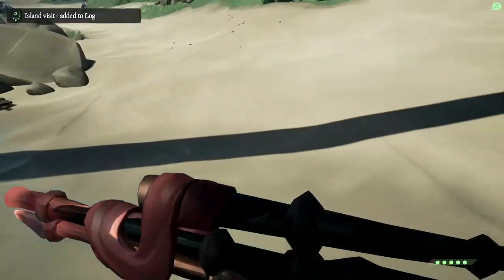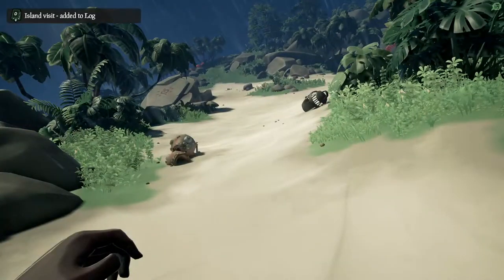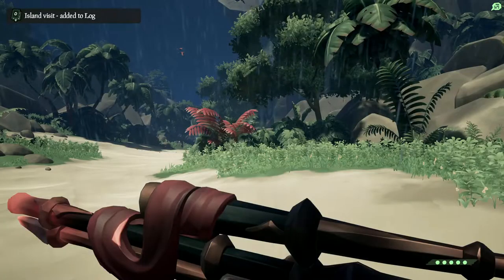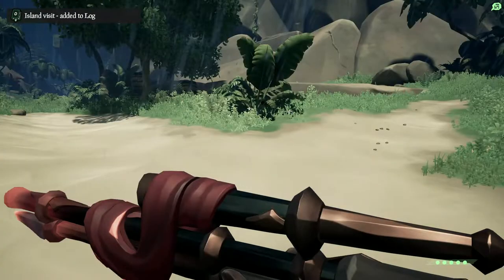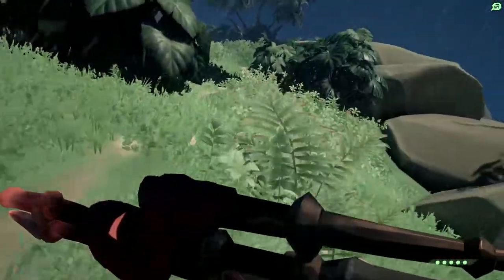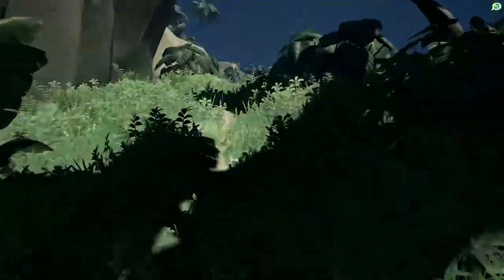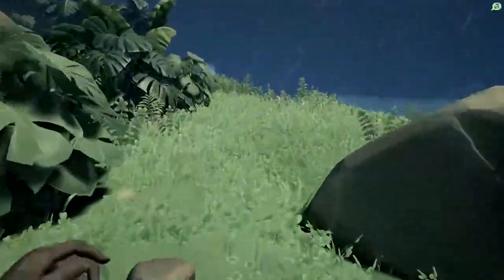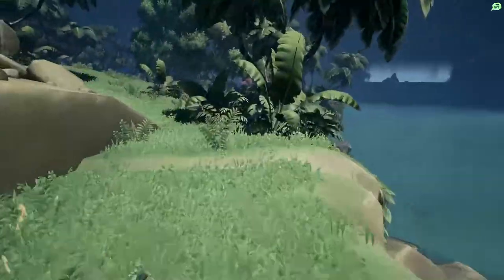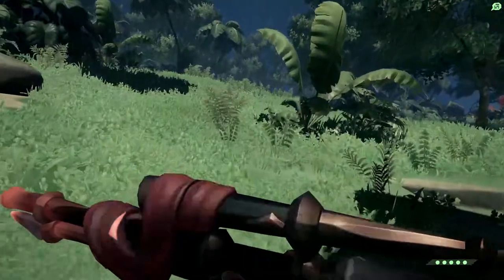Once we're on the beach we're going to turn left until we get to the central canyon of the island. Now once you get to this point, instead of going through the canyon we're going to hook off to the right following the sandy pathway and follow this up. You can't really go wrong here — it's a narrow corridor, so just follow it all the way around until it starts to open up a bit more.